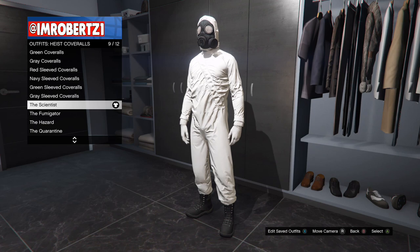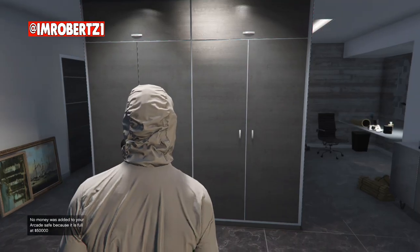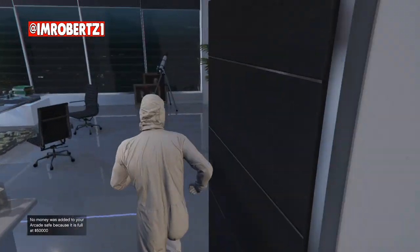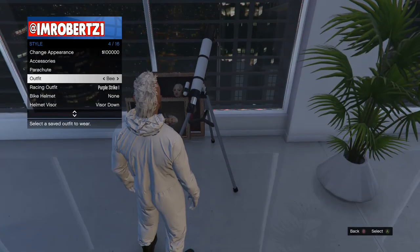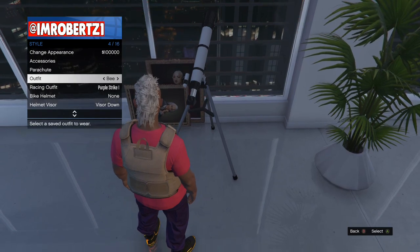Now go to Heist Coveralls, then pick the Heist Coveralls with Gas Mask, then run to the telescope and quickly hit right on the d-pad three times. You should be standing in front of the telescope — now hold down Select, go to Style, then select the outfit.